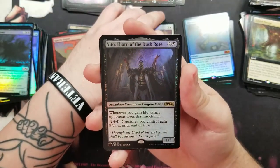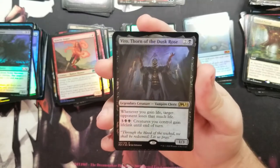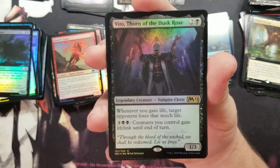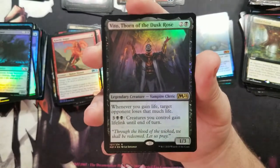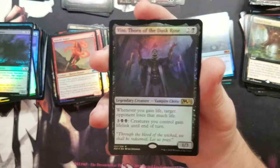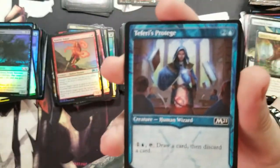Oh finally! Got a Veil of the Lost Dust Screws — I really needed this one! Because if you have an Exquisite Blood and Sanguine Bond combo, it's just perfect. Whenever you gain life the target opponent loses that much life, then you pay five and target creatures gain lifelink until end of turn. So you swing big with lifelink and just bring someone down. That is going directly into my deck.